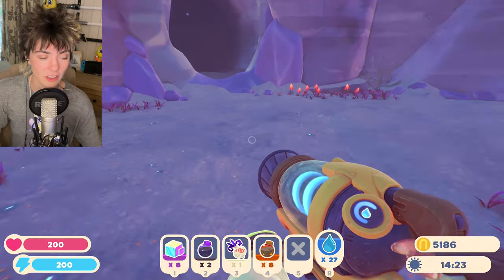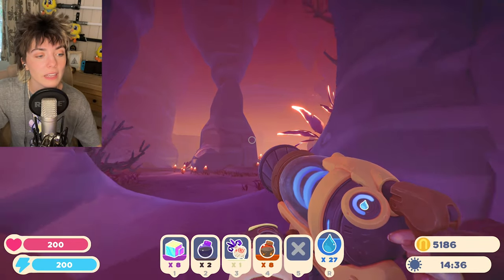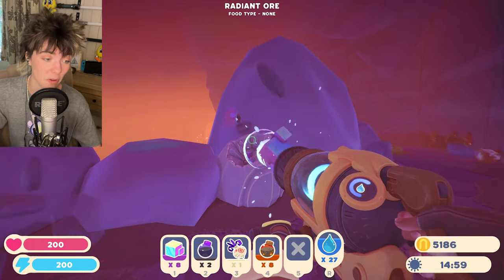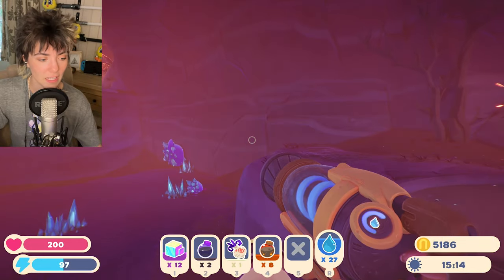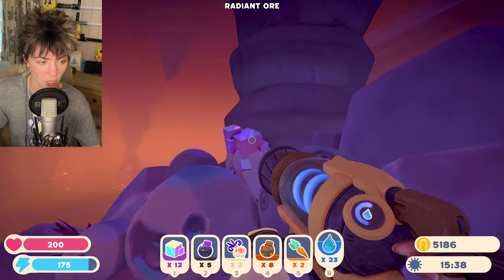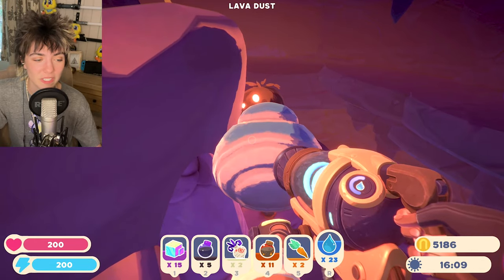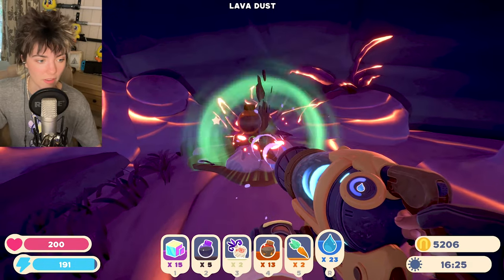I'm going to go inside the cave — whoa, it went so red! If I step back it looks blue cave, step in — red cave. Fly up here, oh — there's oil here, and radiant ore right in my face, and some more radiant ore up there too! Whoa, don't fall — fly, get the radiant ore! I think I caught all of that. You need radiant ore for everything in this game. There are two piles of lava dust here — two fountains! This is the place to be for lava dust.